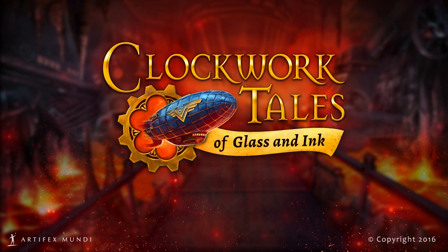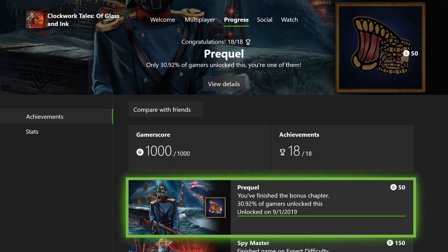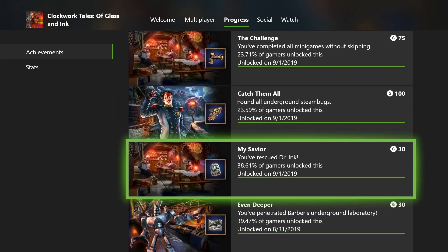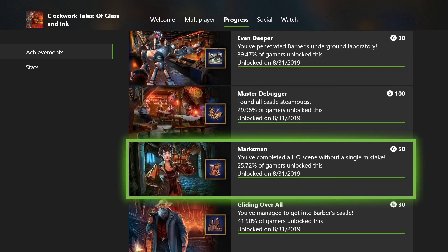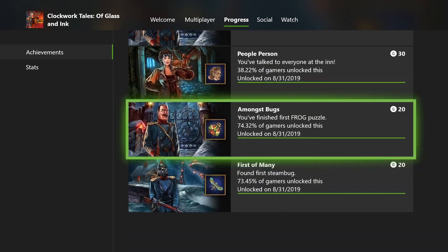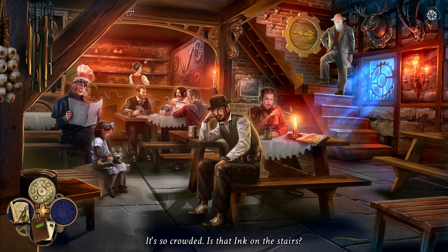Hey guys, Steve here from Nuts Off Gaming. This week's completion series video is Clockwork Tales of Glass and Ink. This is the last video of Season 3, ending it on another hidden object puzzle game. We've had a few of these this season and throughout the series as well. There are 15 achievements in this game.